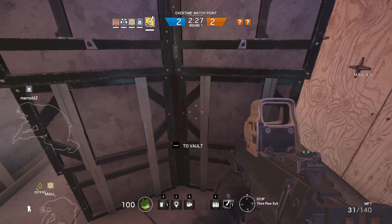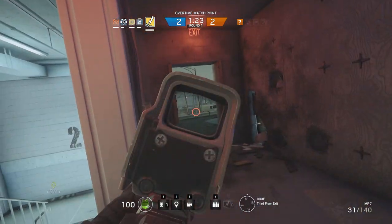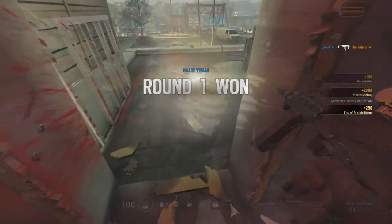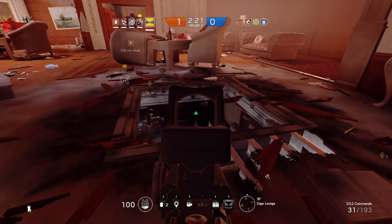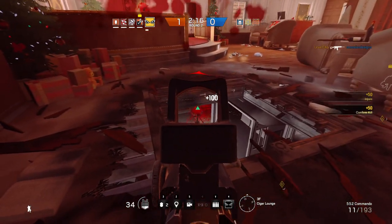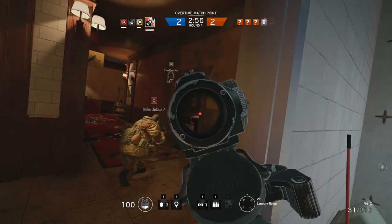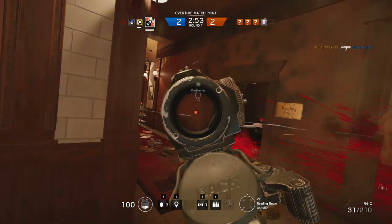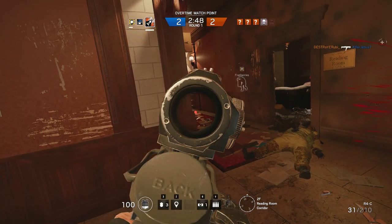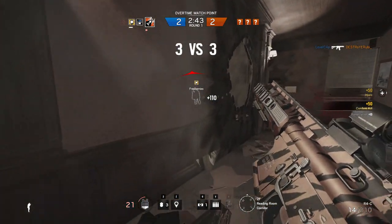Hey guys, LevelCap here. Today we're gonna do a sight guide for Rainbow Six Siege. There are eight different optics in the game at the moment, and I'm sure there will be more in the future. We're gonna compare them side-by-side and talk about the pros and cons. Each one costs a little bit of renown to unlock if you want to use them instead of your standard iron sights. We have four Western optics available to most operators, and the Russian operators get their own four optics. We'll cover the Western optics first since they're the most prevalent.